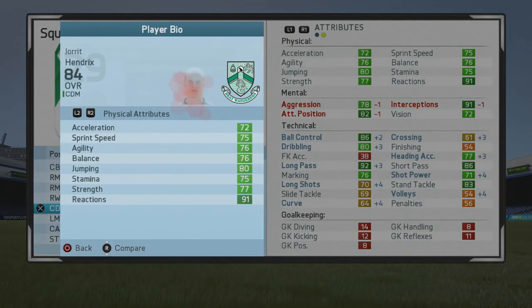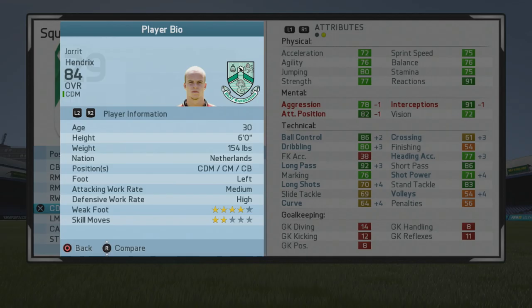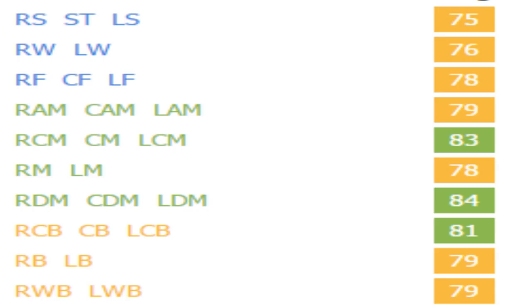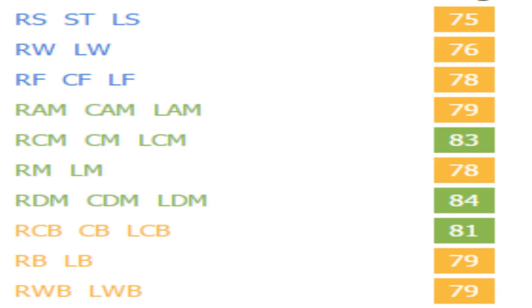Very well rounded — tremendous passing, solid ball control and dribbling, very good defensive stats, and very good physically. Looking at his play information and specialties, he has picked up the Tactician specialty, which makes sense given his very good mental stats and high interceptions. Position ratings: 78 as a center forward, 79 as a CAM, 83 as a center mid, 78 as a right mid and left mid, 84 as a CDM, 81 as a center back, 79 as a full back, and 79 as a wing back — another very versatile player.